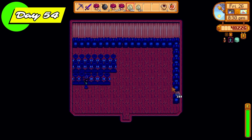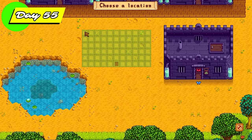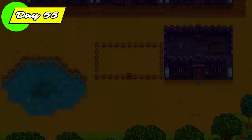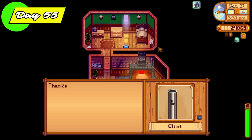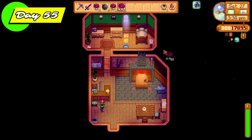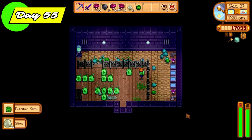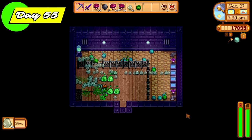I also got the magical ink and gave it to the wizard, which activates his magical terminal — this means I can use it later on to get things such as warp obelisks. The rest of the day was spent putting slime into slime egg presses. Day 55, we get Robin to make us another slime hutch — how many more can we fit on this farm? I also got Clint to upgrade my axe to gold so we can cut down trees faster.